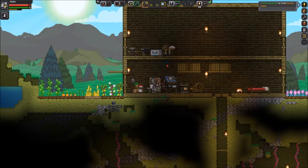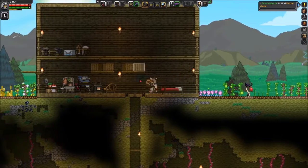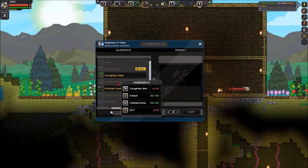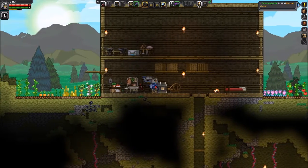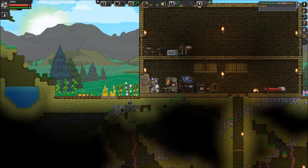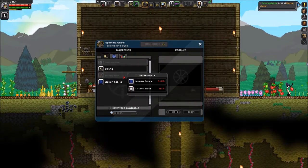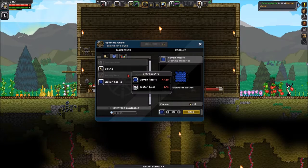For now we have everything we need to start continuing forward. The next big thing we need is to go get some durasteel and some titanium. Titanium lets us upgrade the anvil, I believe. We also have a 'lost teddy' quest — to make the teddy bear I need cotton wool and woven fabric: 20 woven fabric, of which I have none, and four cotton wool, of which I have none.